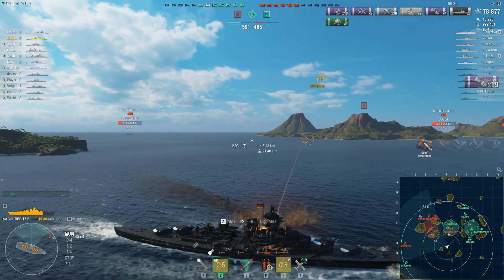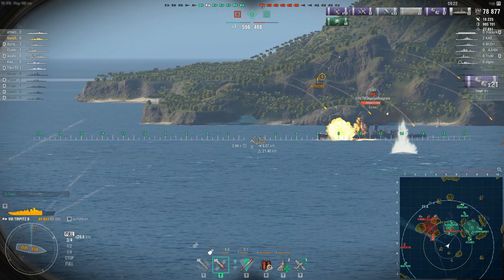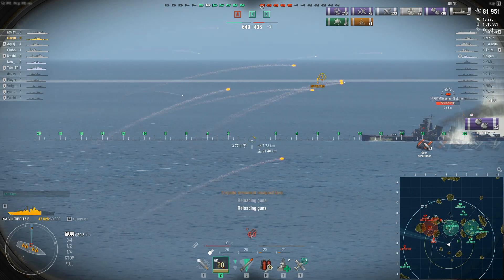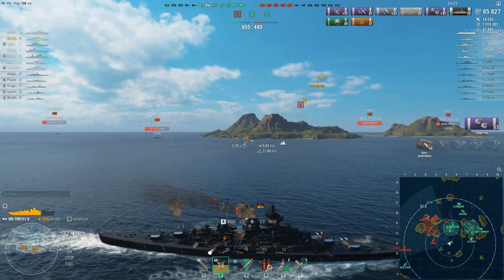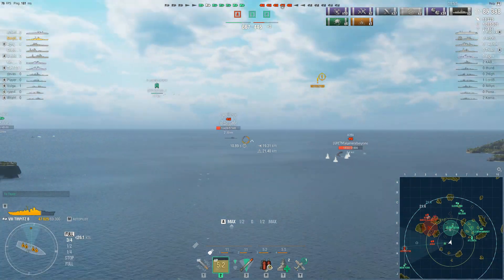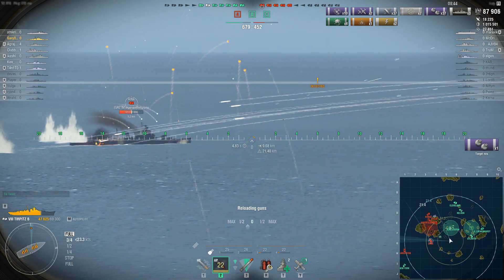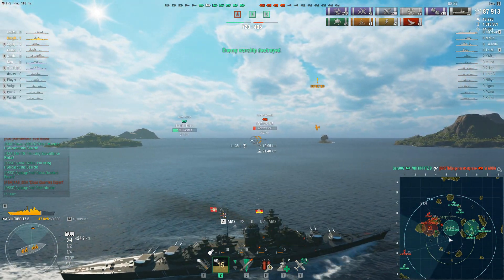Just because you have four turrets doesn't mean you need to bring them all to bear every single time you're in combat. Sometimes it's best to bell tank your way through it and not overextend. There's a cruiser coming around the corner — I knew he was coming. This is a bad spot if you're giving up your sides. I know this cruiser is unlikely to penetrate my armor, but he's going full broadside. He wants to launch torpedoes — that's what Japanese cruisers like to do. He's given up too much side. Fire, and hope you get a citadel — showing that much side is going to hurt you in the long run.